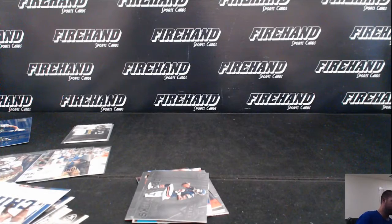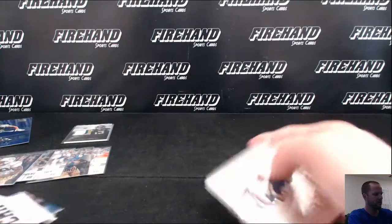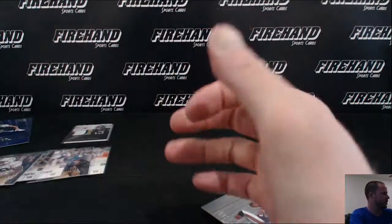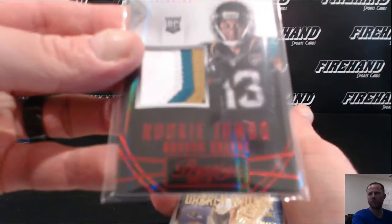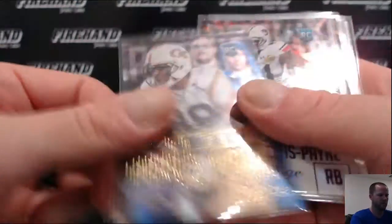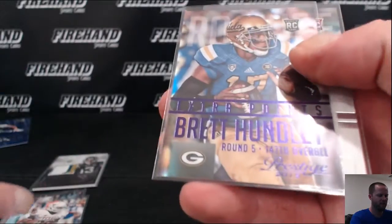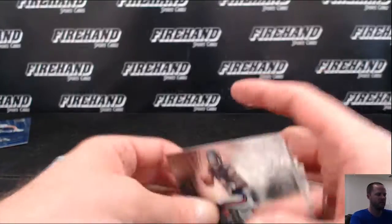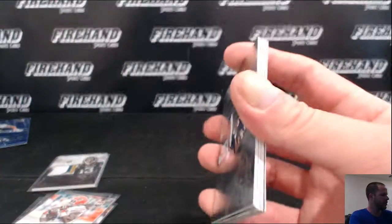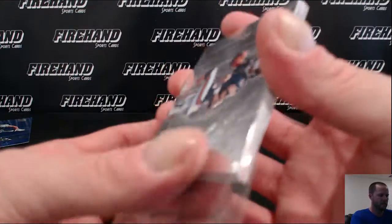That's it — congrats Justin, you won the free box. I'll show you real quick. Rashad Green patch card, Darren Waller at 50, Cameron Payne auto to 100, Malcolm Brown auto, Brett Hundley rookie to 100, and a Matt Jones autograph. Plus a stack of decent rookies — foil ones and stuff. Thanks for watching guys.